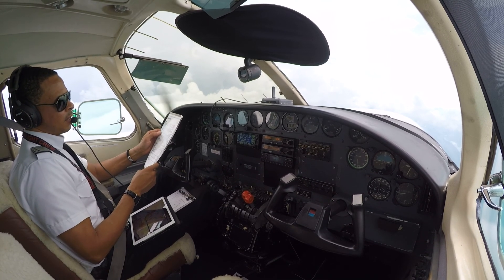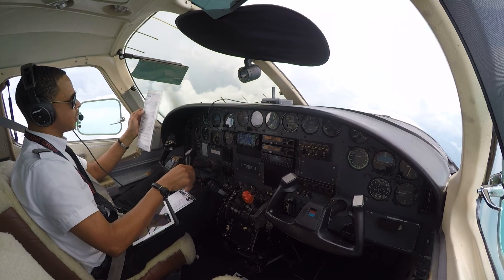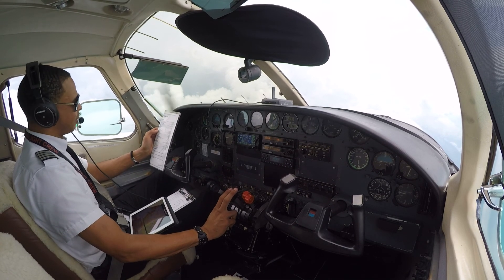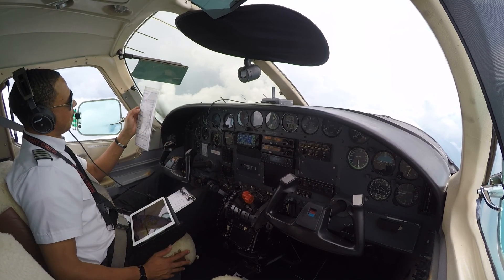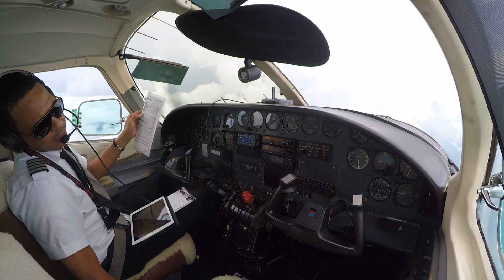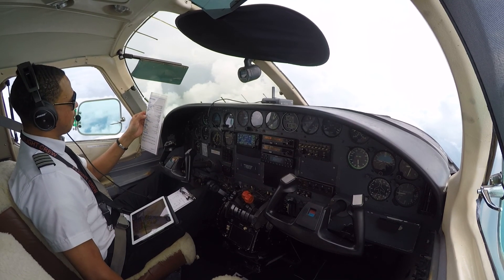Cruise power — manifold is set to 26. Mixtures, I got it at 15 and about 1,480, pretty close on the EGT. Power flaps are closed. Propellers at about 2,150 RPM. Auxiliary fuel pumps are off. Fuel selectors on the mains. Fuel is pretty balanced and I got about 860 pounds. Trim tabs are set. Cruise check complete.